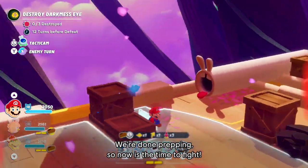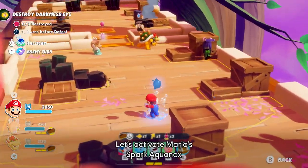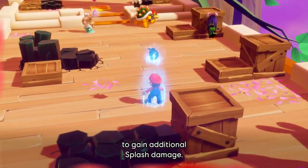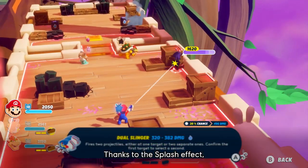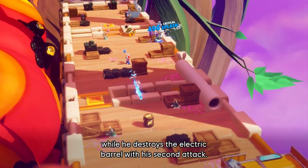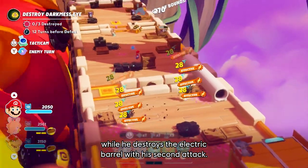We're done prepping, so now is the time to fight. Let's activate Mario's Spark Aquanox to gain additional splash damage. Thanks to the splash effect, Mario can push the oozer out of the train, while he destroys the electric barrel with his second attack.